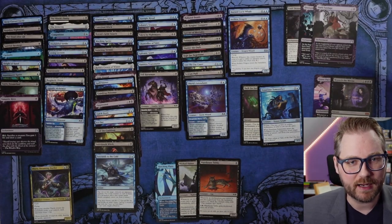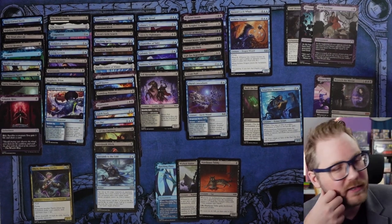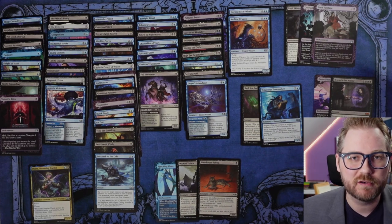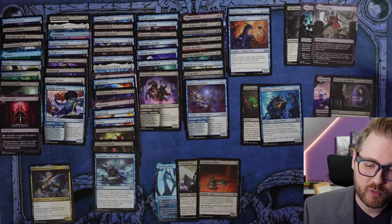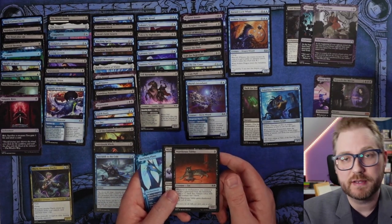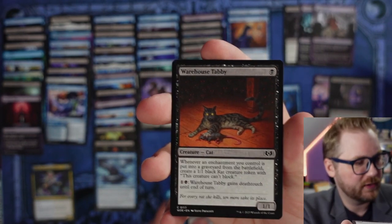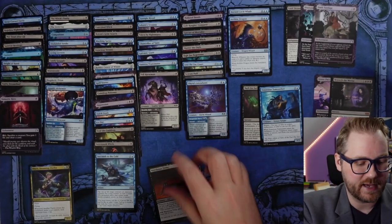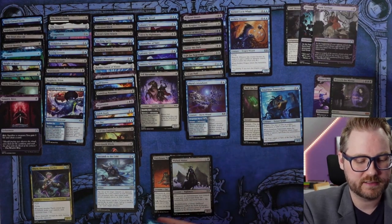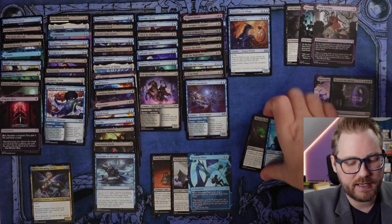I'm gonna build the deck off camera and then we'll come back and break down exactly what tempted me most. All right, we've built the deck — it's a hundred-card deck. It's better to be 60 if we can, but in Commander sometimes you just want to play more cards, so this is the hundred-card version. A couple of cool things going on: we have a lot of sacrificing enchantments primarily via bargain. Whenever an enchantment you control is put into a graveyard, Warehouse Tabby makes a rat. Wicked Visitor makes every opponent lose a life whenever an enchantment hits the graveyard.